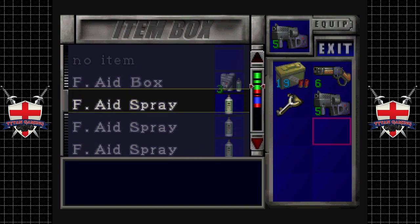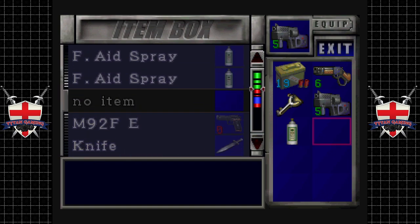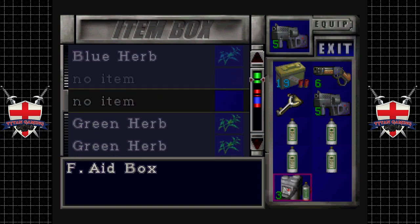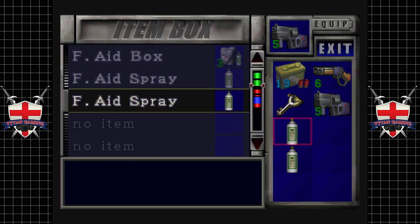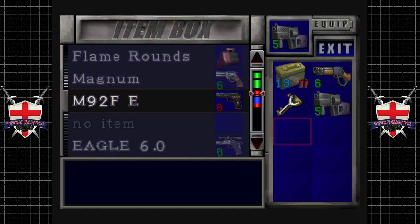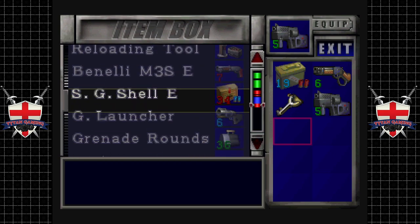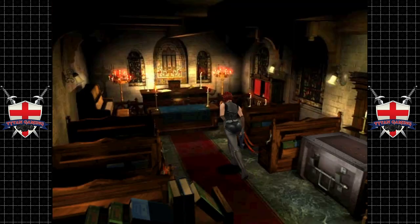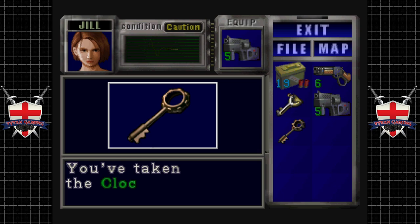There's actually a hell of a lot of save rooms in this area — like three. It's the highest concentration of item boxes in the game, I think. Let's move all this health stuff. We're actually going to get another one of these mega health boxes soon anyway. Let's grab the Clock Tower Key — yes, we did. We're going to go use it.